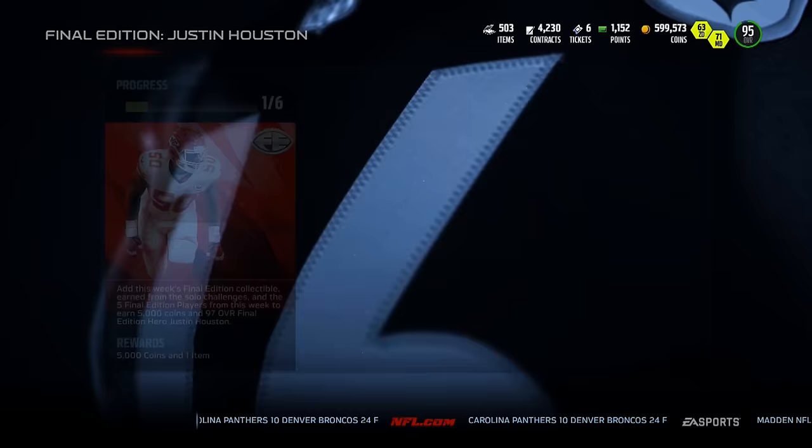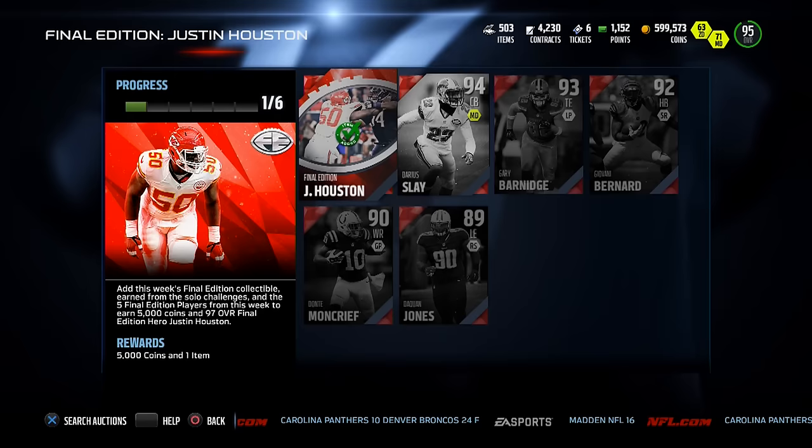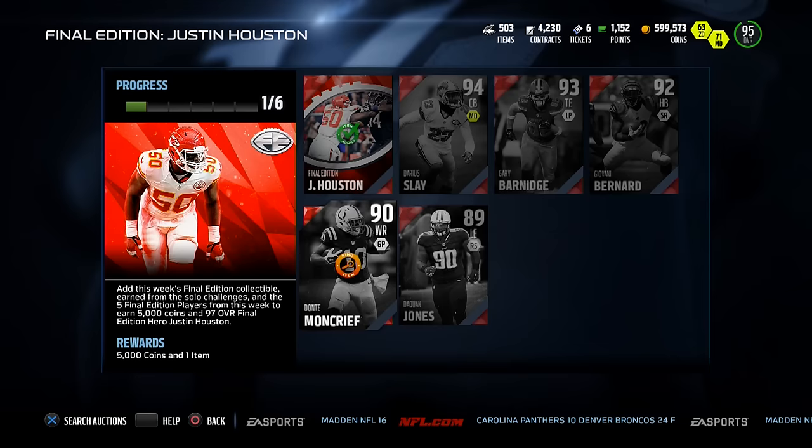I think he's a left outside linebacker - you guys will correct me in the comments. Let's take a look at the set. I'm not too excited about the hero card personally - he's a 3-4 linebacker and I play a 4-3 - but there are some really good cards that at the right price could be great budget items for you guys.